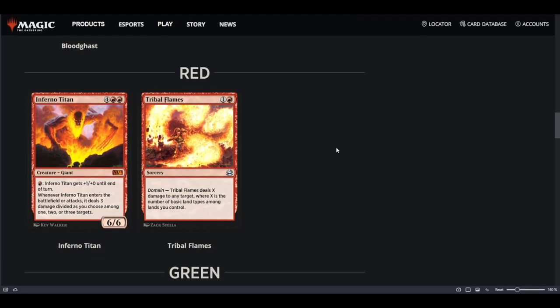Going to red, we have Infernal Titan — 6 mana, 6/6, you can pump it with red mana, and whenever it enters the battlefield or attacks, it deals 3 damage divided among one, two, or three targets. Probably not going to be playable. I just don't see this card being played.